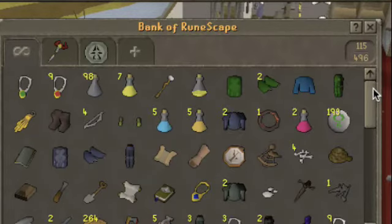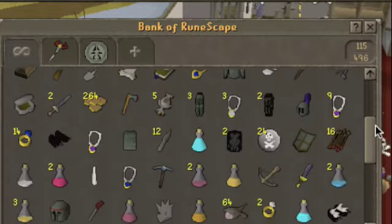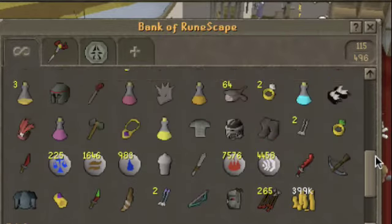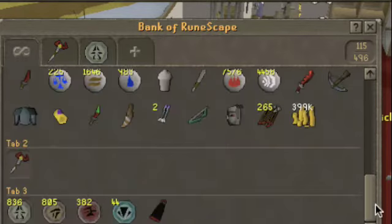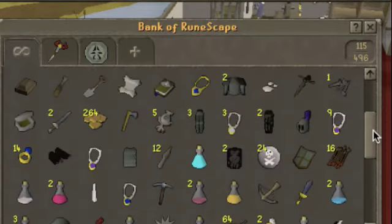First of all, forgive me for not speaking English 100%. This is my bank from two weeks ago. As you can see, I have less than one meal, some junk, some zamark stuff, summoning stuff, some cash, and the rest is like garbage.